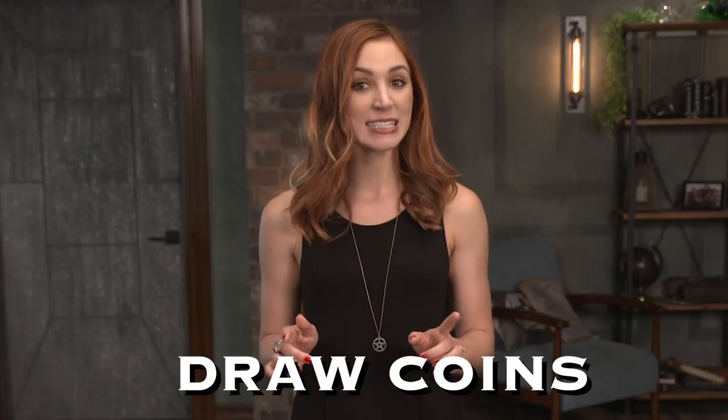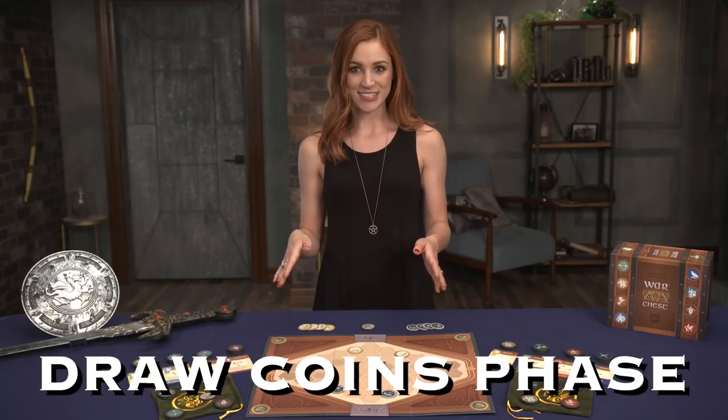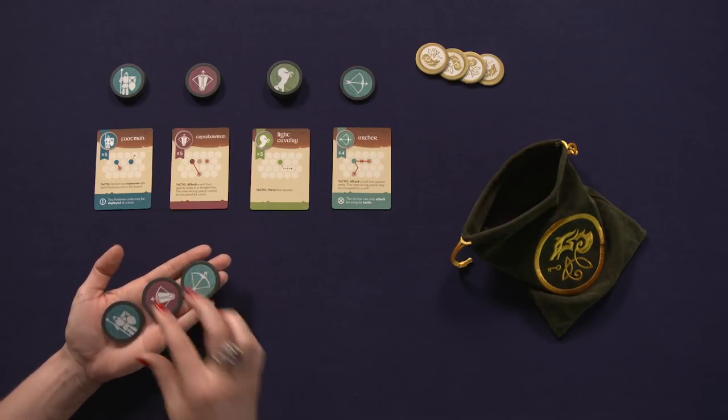War Chests games are played over a series of rounds, each divided into two phases: draw coins and use coins. In the draw coins phase, each player draws three coins from their bag and takes them in hand, hidden from the other player. Simple phase.